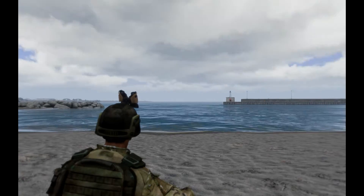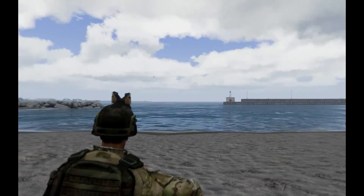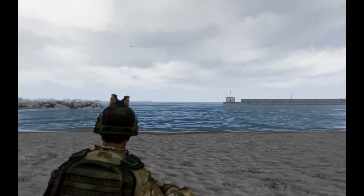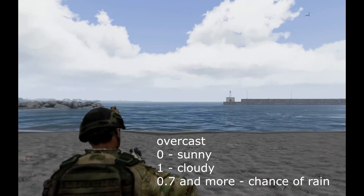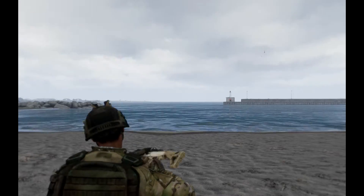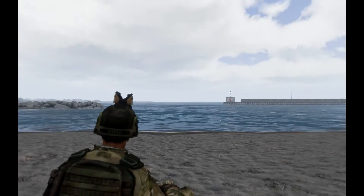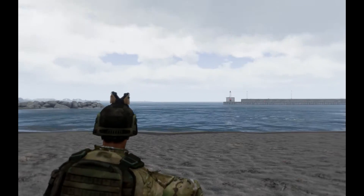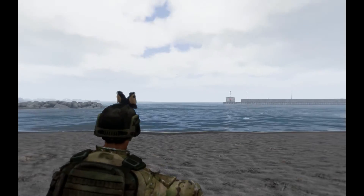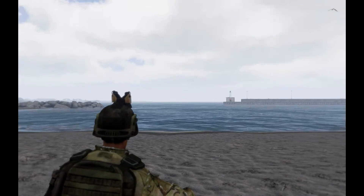Now if you remember the weather controlling commands, you know what overcast is. It's the most general weather controlling component — it changes the quantity of clouds, the overall lighting, and enables rain and thunder. The value moves between 0 and 1, and you need at least 0.7 or more to get rain working. The command overcast gives you this value. Anything between 0 and 0.45 or less is generally nice weather, while 0.8 and up is the worst possible weather with the possibility of rain.